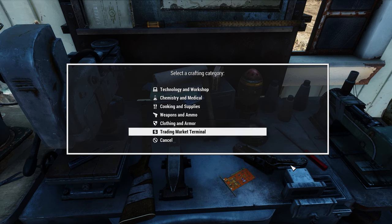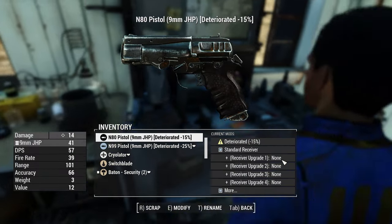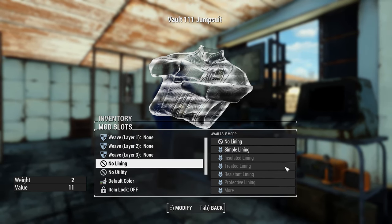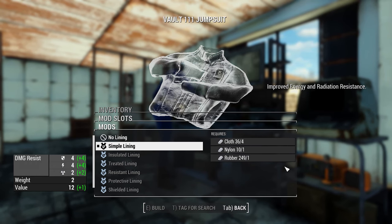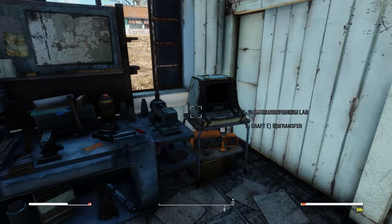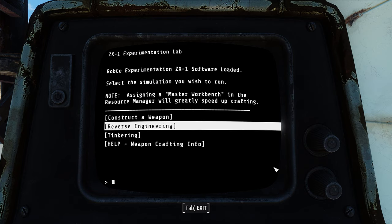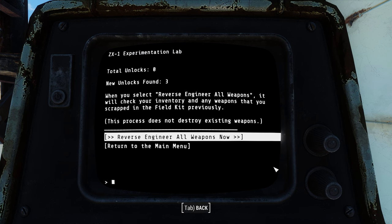The Trading Market Terminal is where you can trade excess items for things you might need. For weapons, use the weapon workbench right here — this will allow you to modify your weapons as normal. For armor, use the armor workbench; you'll see many new slots you can add stuff to, which will be of use later on. We won't be able to do anything right now except maybe a simple lining, which will give us a bit more damage resistance. You can also set the item lock to on so that you never accidentally scrap an item. To the right you'll find the Experimentation Lab — this is useful for whenever you scrap items, as you can learn how to make them.